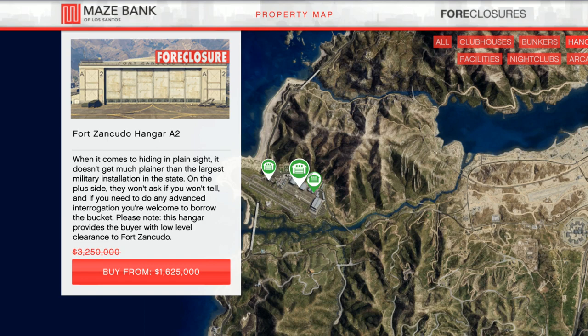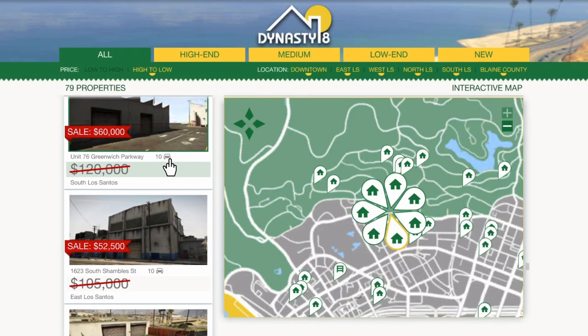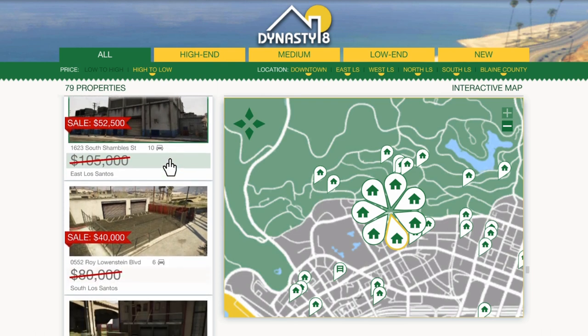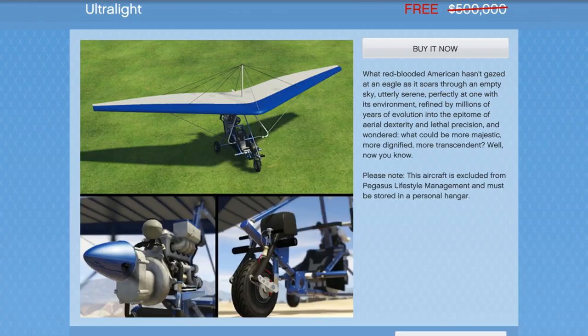Now the hangar businesses are really fun — they're very challenging. I definitely recommend that you spend money on some of the other businesses before you go with the hangar, but they really are a lot of fun and I do recommend at some point you guys go with those. We also have 50% off of the Dynasty 8 garages. You probably want to spend your money on a 10-car garage with an apartment attached to it, but the garages are pretty cool.